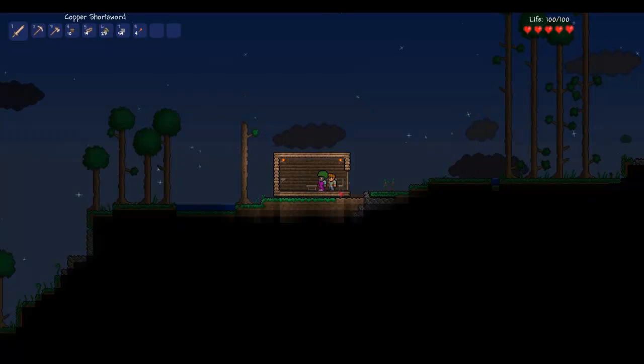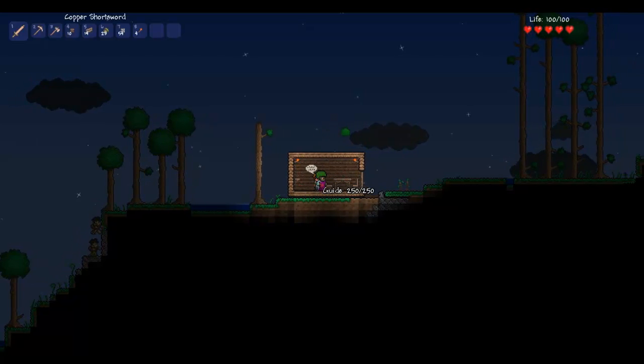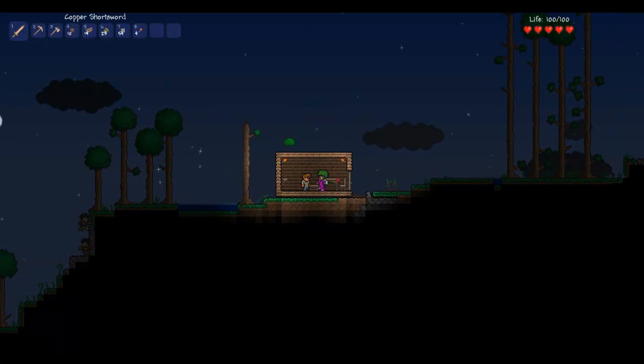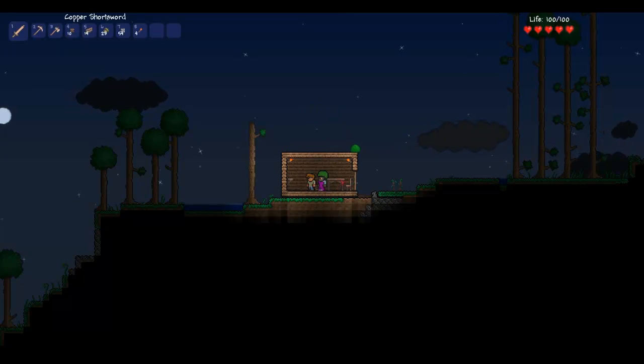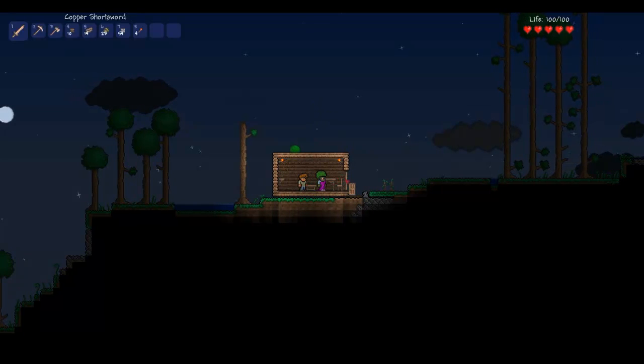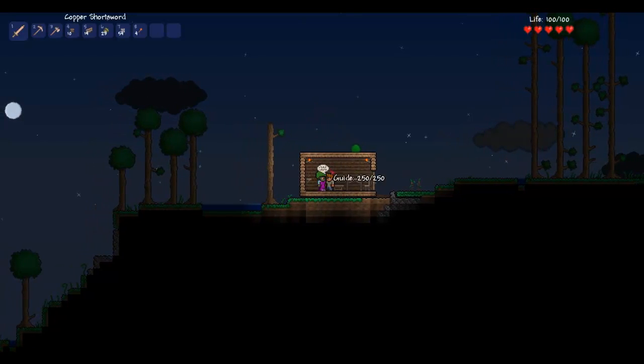It's getting pretty close to night time. While I was away, I figured out — I did not know this actually — you can entice other characters to live in your homes that you build. Zombies are coming! All it requires is a light source, walls, a table, and a chair, which you can see I've built in, and doors. Apparently you can have them live in your homes — I thought that was pretty cool.